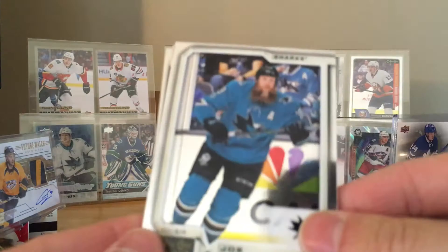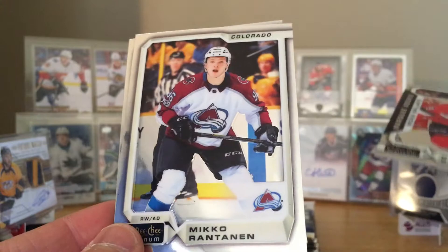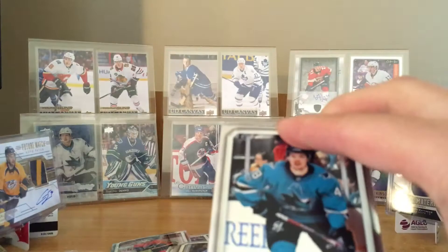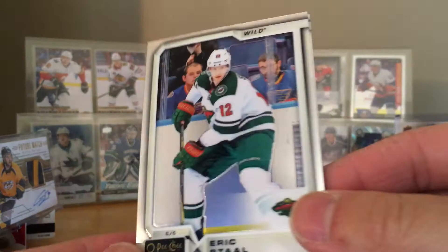Joe Thornton. We got a violet prism marquee rookie — Drake Batherson — and Mikko Rantanen. Rantanen got his game-winner the other night. Thomas Hertl. Jeff Carter retro. Marquee rookie Jakob Zaboorcki. Corey Crawford. I just noticed — I think all packs have marquee rookies. Eric Stahl. Nikita Kucherov rainbow, Thomas Tatar rainbow, and Michael Rasmussen. All right, four packs left.